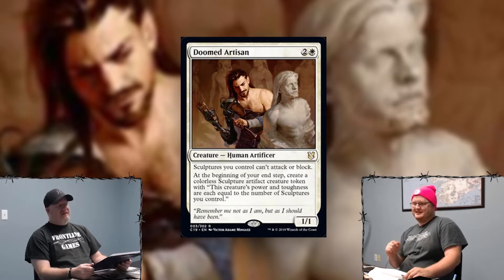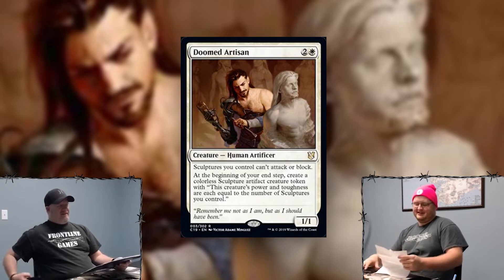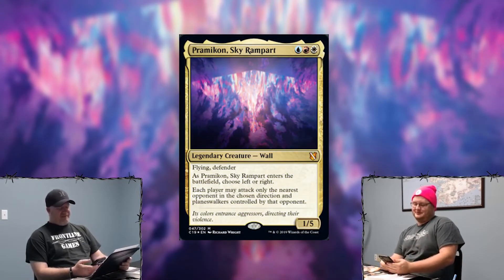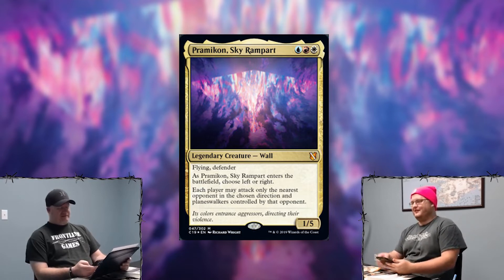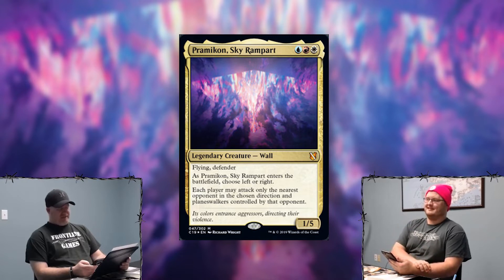My first choice — I think it's the only blue card on my list. Put your conspiracy hats on. It is Pramicon Sky Rampart: red, white, blue for a 1/5 flying defender legendary. As it enters the battlefield, choose left or right. Each player may only attack the nearest opponent in the chosen direction and plays controlled by that opponent. Picture this: red, white, blue — it's a wall and it puts left versus right.